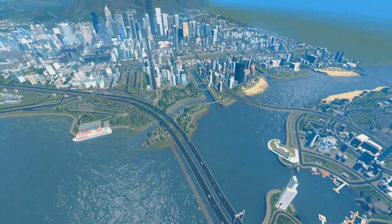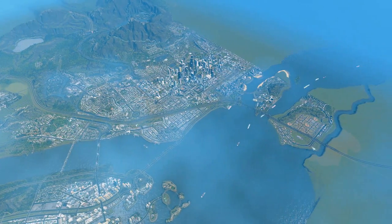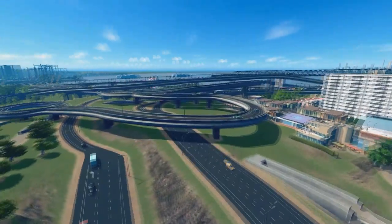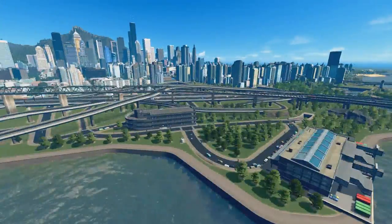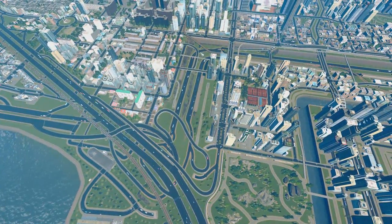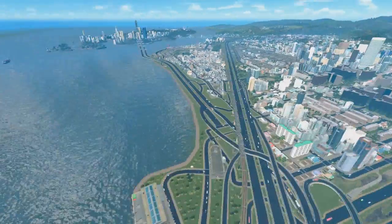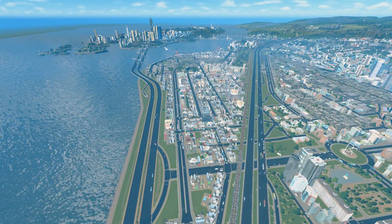Over here is the main highway which passes through the city. Then there's the biggest interchange on my map. It separates into a highway I showed earlier and also into this highway which leads into the neighboring town of Cape Lennon. The highway continues over here.